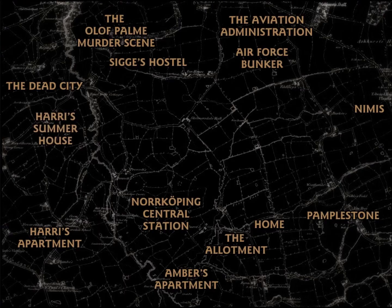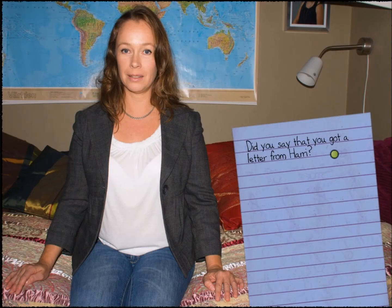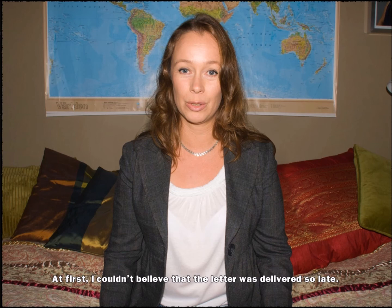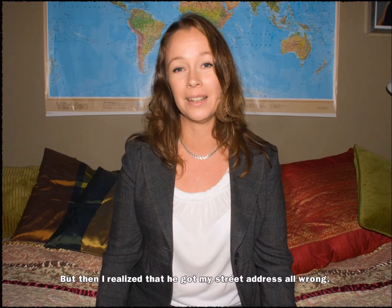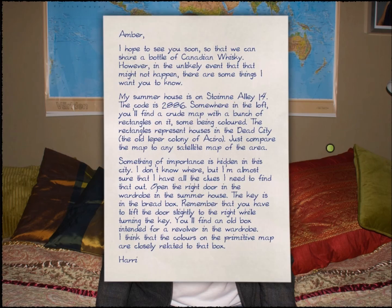Amber got a letter from Harry — at first she couldn't believe it was delivered so late, like a message from the dead, but then she realized Harry had her street address all wrong. In the letter, Harry gives her the address and the code to the summer house — things I had to solve puzzles to figure out. In the loft is a map with colored rectangles representing houses in 'the dead city,' and something of importance is hidden there.